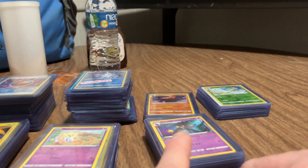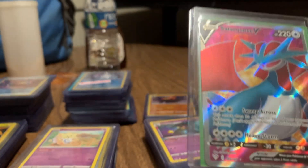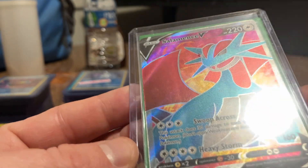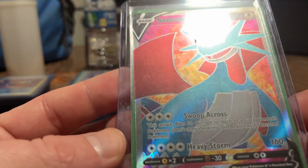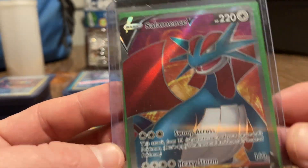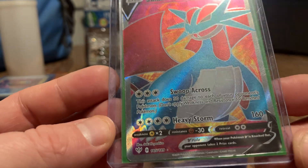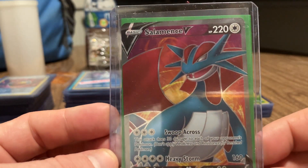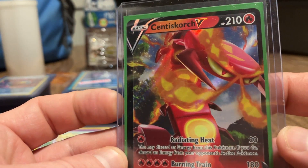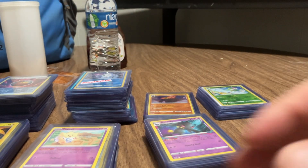So here's the one that costs about $55 at a PSA 10 - I'm sure mine would get a PSA 9 or PSA 10. I've never touched it with bare hands, only wearing gloves, only wearing gloves and into a pack into the case. So this is called Shaymin V along with Celebi Croagunk V. So that's cool.